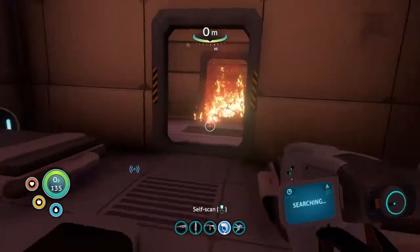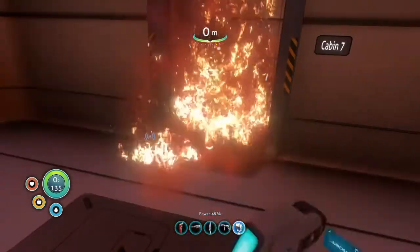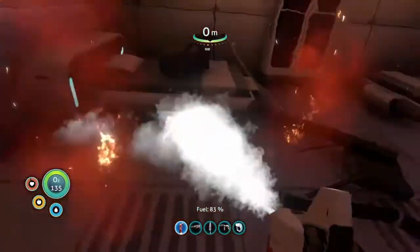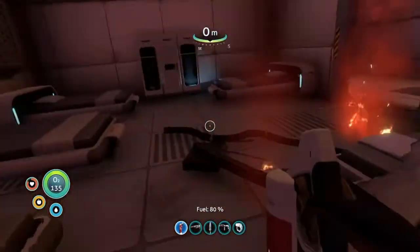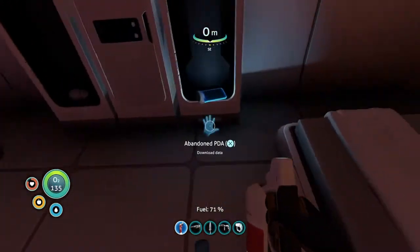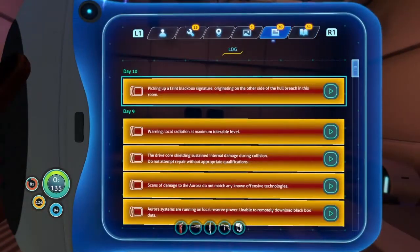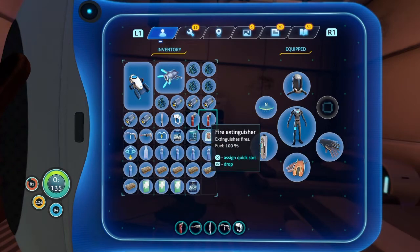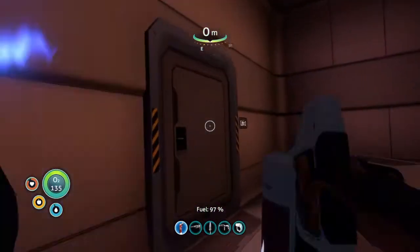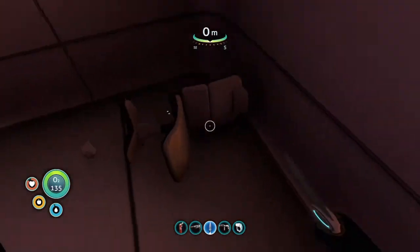Okay. I think this is full as well. I probably don't need three fire extinguishers either. We only need one. We got a locked one here. This one's locked, there's no thing. There's a chair and then there's some codes.